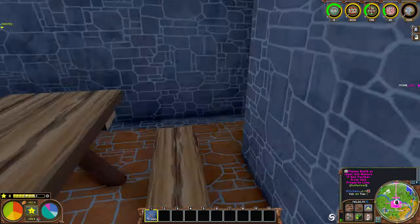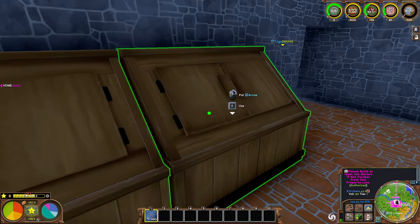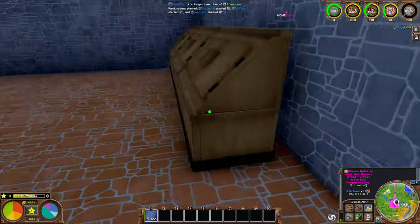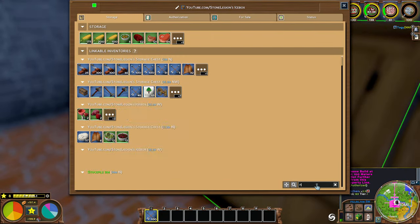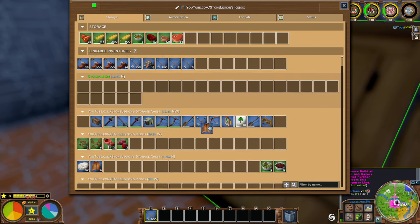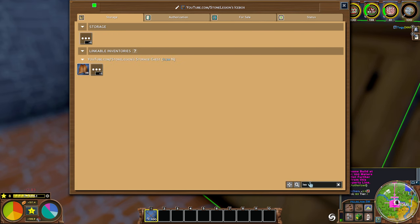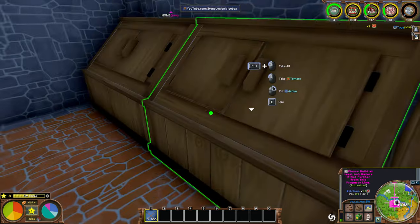It should be going into the fridge now, if I did things right. Not looking promising — let's check these ones before we give up. Oh, there it is. So it's going in here. I don't think we have it going anywhere else. The other stuff is going somewhere else — yeah, there you go. Leather and wool, just making sure they're going in the same chest.